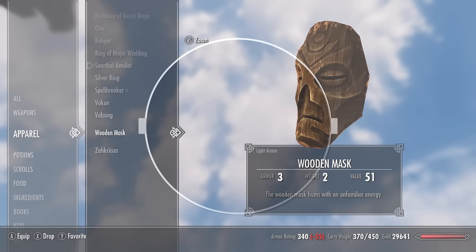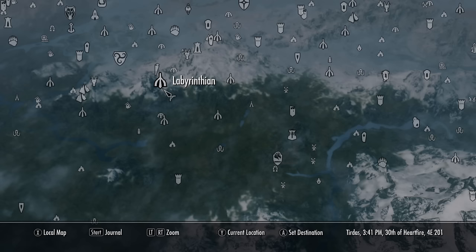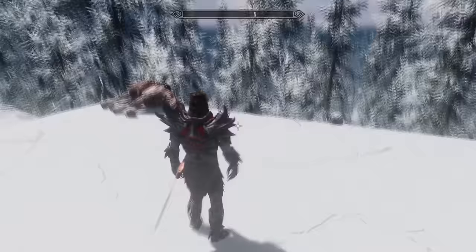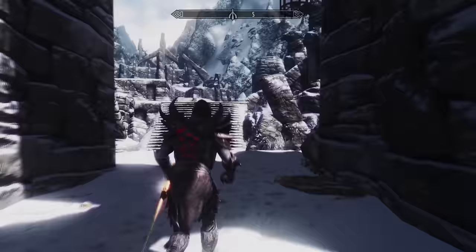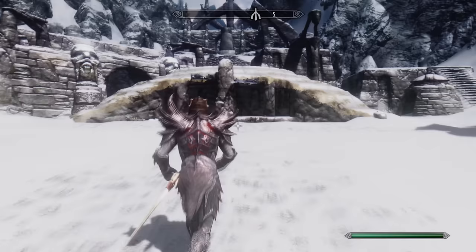Number nine is the Wooden Mask, found in Labyrinthian. This mask is actually terrible — it only has an armour rating of 2 and has no enchantment at all. However, it's actually the key to the secret puzzle and the missing piece needed to unlock mask number ten. To begin, you must head to the Dragon Priest Sanctuary, also located within Labyrinthian.